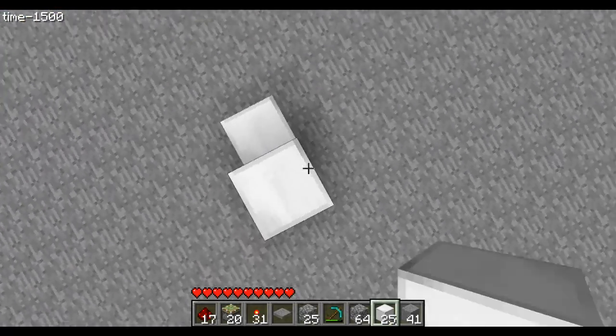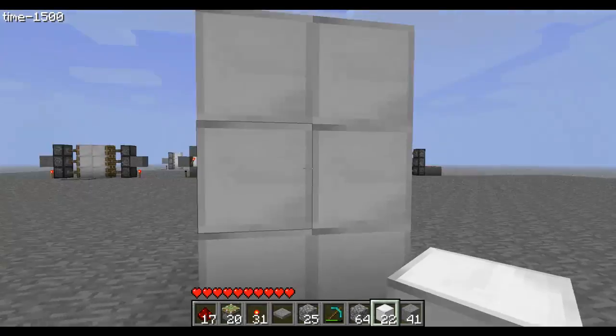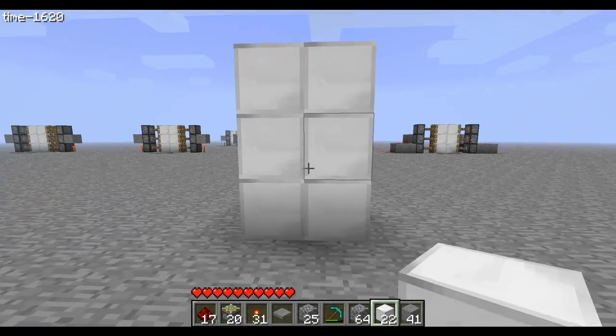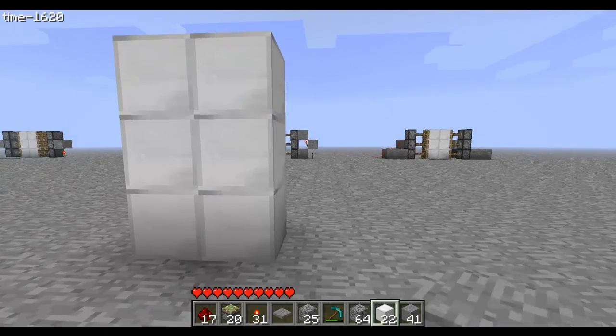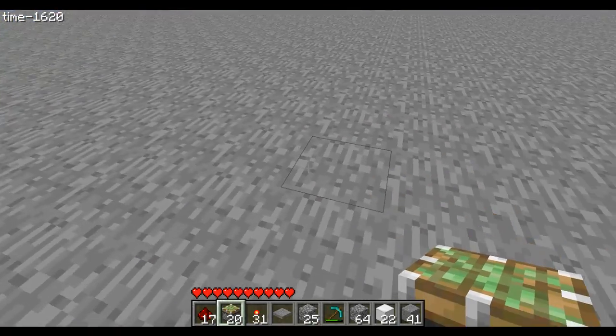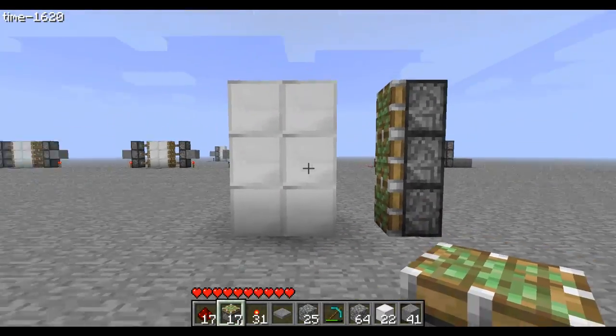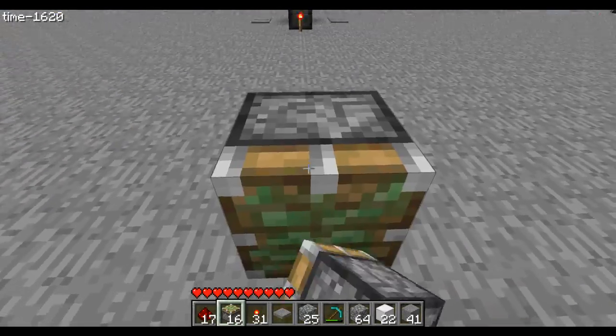First thing you need is a door — any material, a two-by-three door. Next thing you'll need is your pistons. You'll need six sticky pistons: one, two, three on each side.